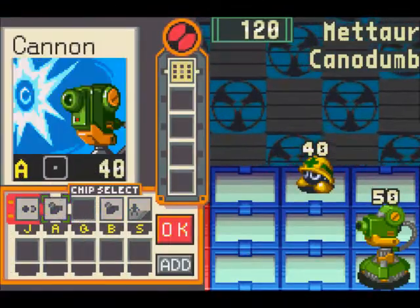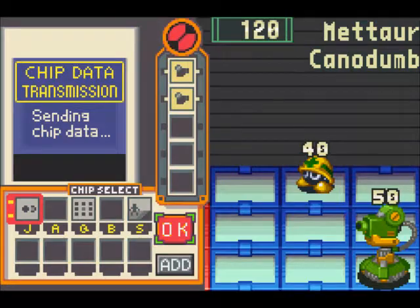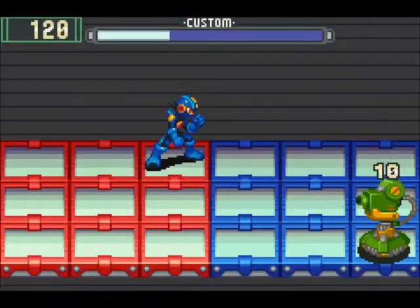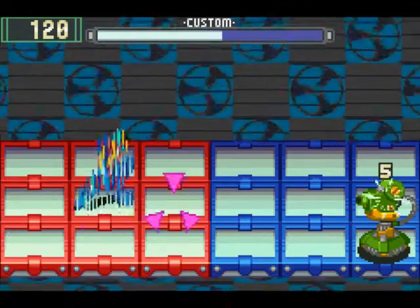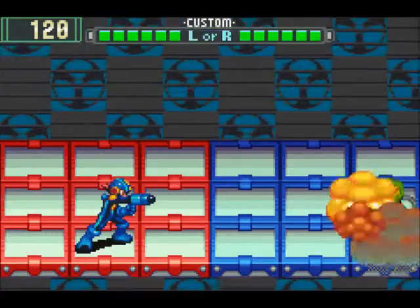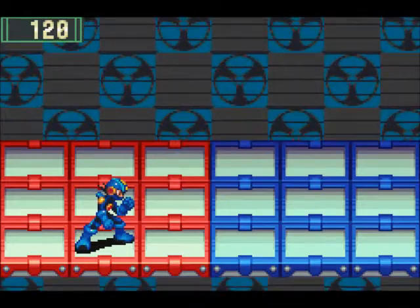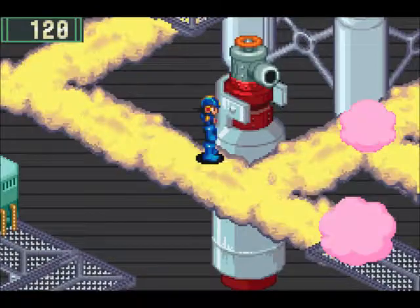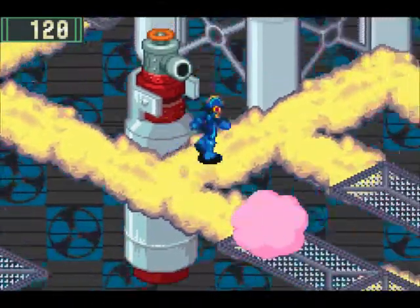Alright, virus battle — let's do this! And like I said, my shotgun appeared with the little red square around it. So it's a useful program, chip selection. Like I said, there are items that can increase your memory so you can use higher-level chips with the chip selection.